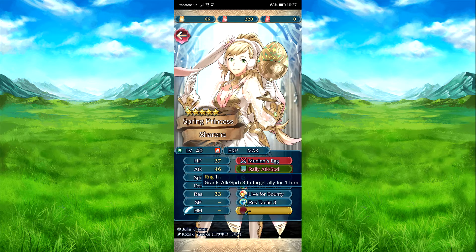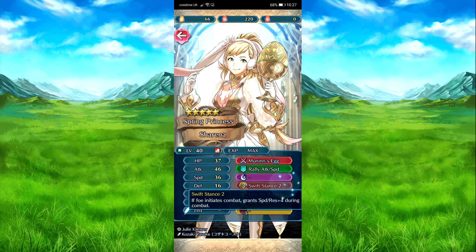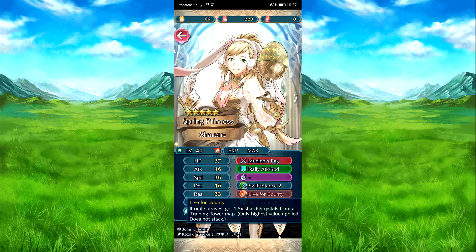Rally attack speed, sorry. Attack speed plus 3, 2, 9 — life or return. All right, 2 stances, a bonus combat plus 4 speed, and rest. All right. Live for bounty — if the unit lives, 1.5 shards/crystals, and then train time map. It's an all right pickup.